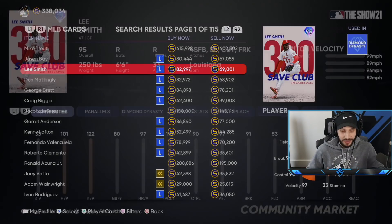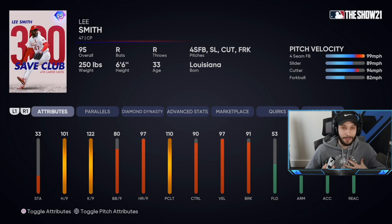We also got the 95 overall Lee Smith, who in my opinion is easily a top three, top four right-handed reliever in the game. He has a 99 mile-an-hour fastball with an 89 mile-an-hour slider. He also has a 94 mile-an-hour cutter with the 82 forkball, 33 stamina which is very good for a reliever, 101 hits per nine, 122 Ks per nine, really good control with 90 control, 80 walks per nine, 97 velo, and 91 break.